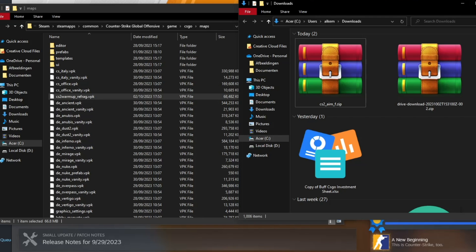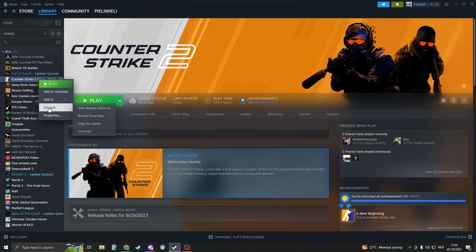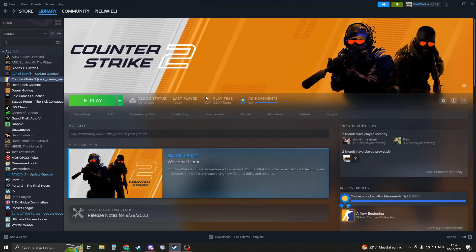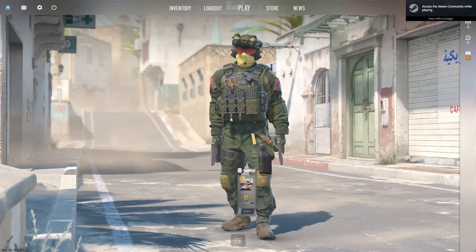Now, to load this map, close everything down and go to CS2. Before launching, go to Properties, then General, because you need to add a launch option — otherwise it will not work. You're going to type minus insecure: -insecure. This basically means you won't be able to play a competitive match, but you will be able to play a workshop map. If you don't add this, it doesn't work.